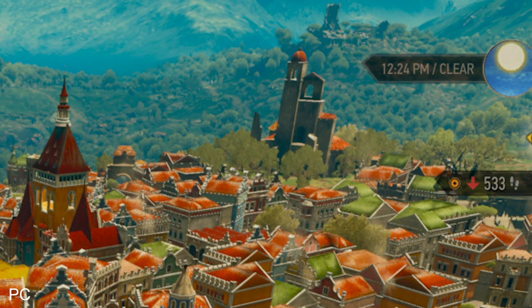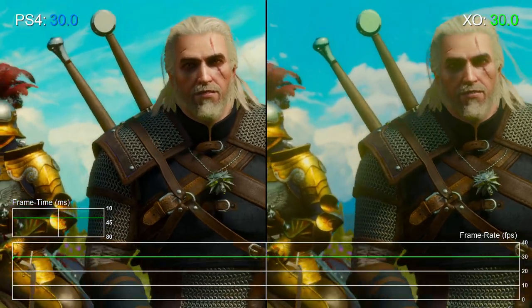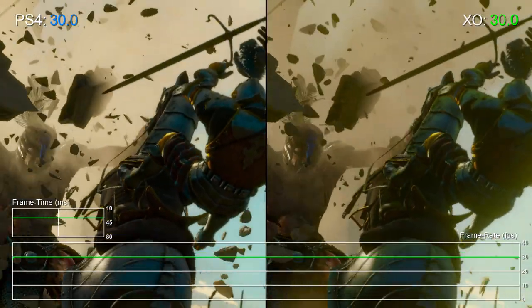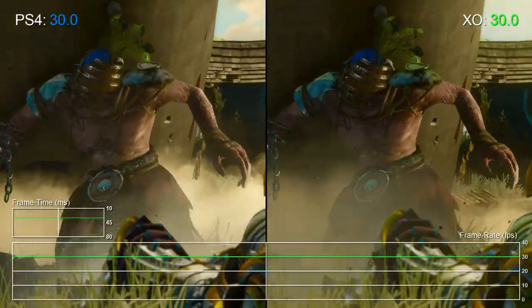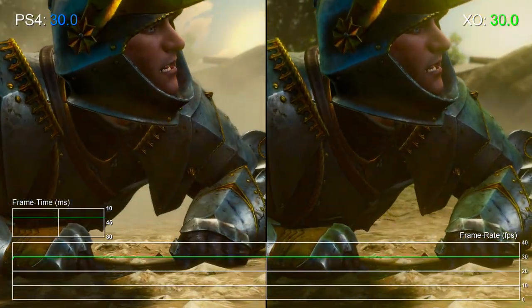PS4 runs at the usual 1080p, while on PC here we have it running at 4K downsampled to 1080p. Meanwhile, Xbox One continues to run mostly at 900p. The good news is this area looks gorgeous on both consoles either way. Xbox One's results are blurrier owing to its lower native resolution, but texture quality up close is broadly a match for PC's top setting.